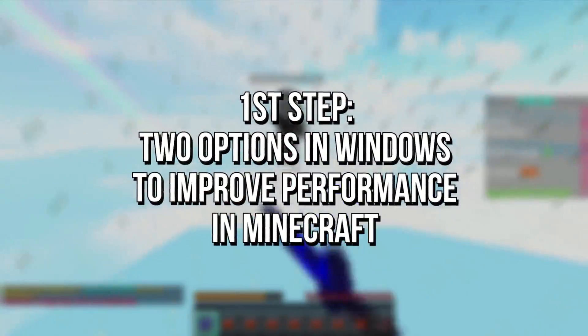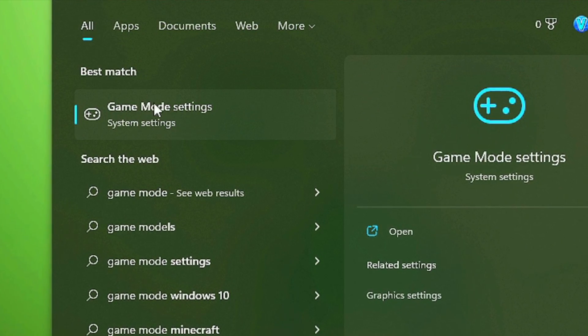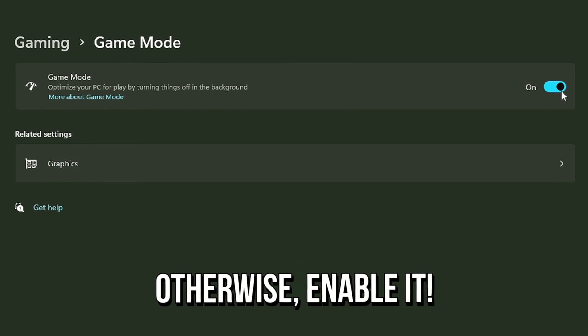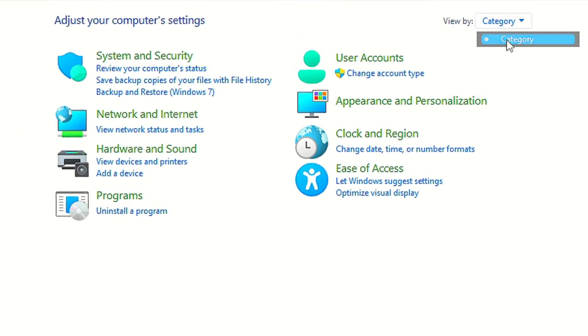In the first step, you're going to modify two options in Windows to improve performance in Minecraft. First, search for Game Mode in the Start menu, and then select Game Mode Settings. Now make sure this option is enabled, otherwise enable it. After that, search for Control Panel, and then select the corresponding option in View By — select Category.